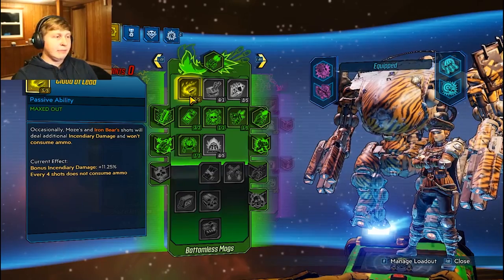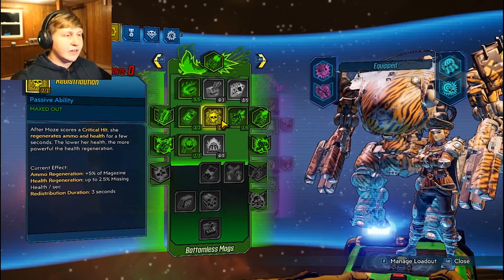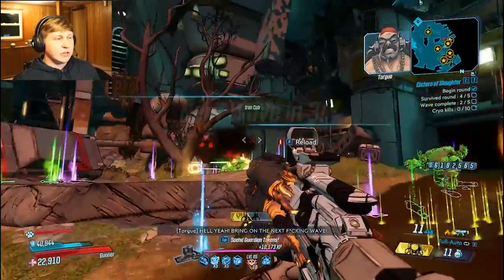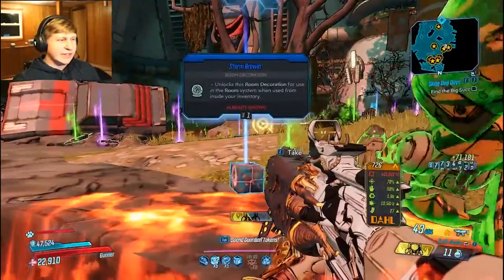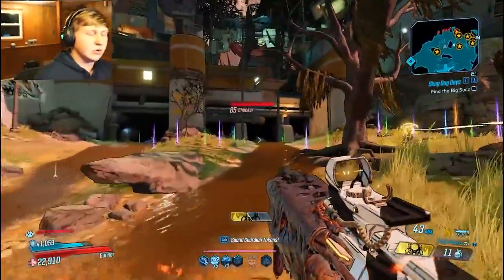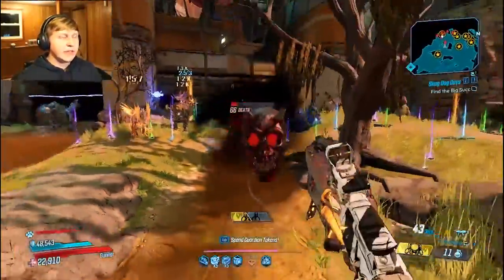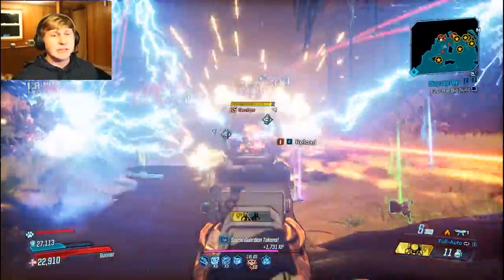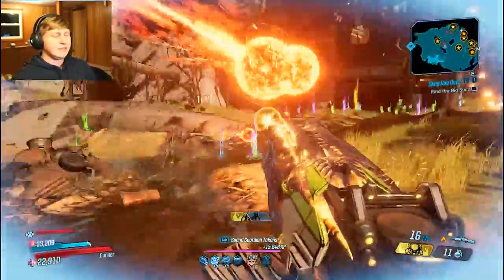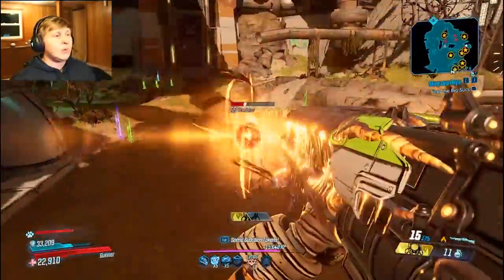Instead we focus on the green tree. The mid-capstone we're getting is Clouded Lead so we don't consume ammo and get bonus incendiary damage. We have Stoke the Embers — since we're a fire build, this increases fire damage by 30%. We use Scrappy for one point since there's nothing better nearby, and since we're always moving, the 6% more damage is free. Then we get Rushing Offensive — since we're not using the Bloodletter, we often only have our health, and with Recurring Hexes and Iron Cub attacking, we always get life steal and heal quickly.